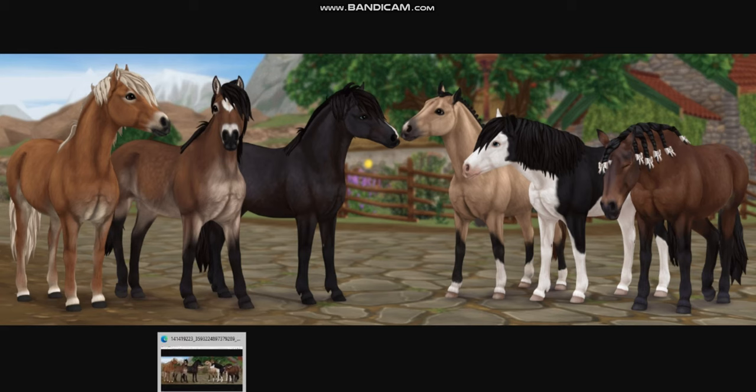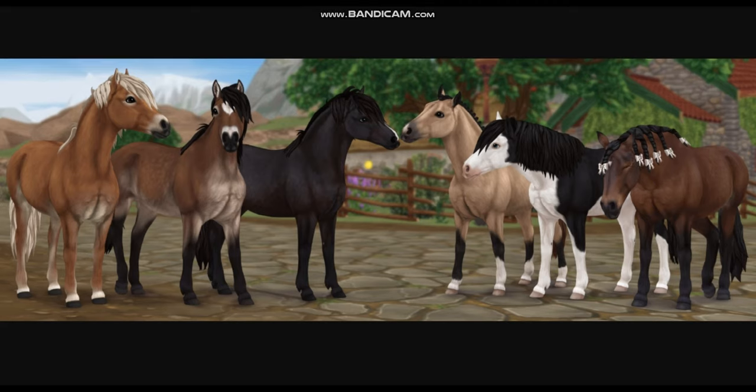Okay, so we have six colors, which is quite historic because this has never actually really happened in Star Stable, where we just get all six variations at once. If you want to count the generation two Frisians, you can I guess, but this is quite historic that we're getting all six Gotland ponies in one update. That's never happened before, and it's actually quite interesting that they're doing it now. It makes me kind of wonder: is this like the new norm that we're going to expect?